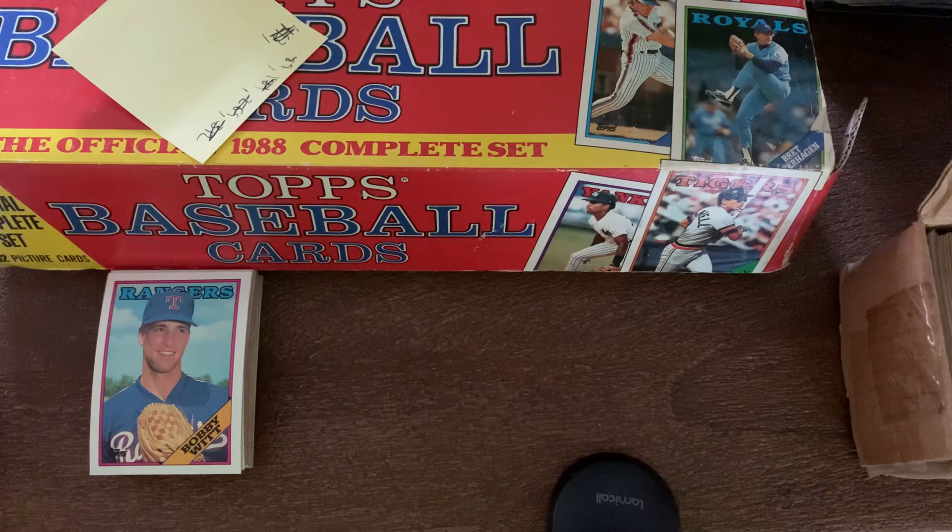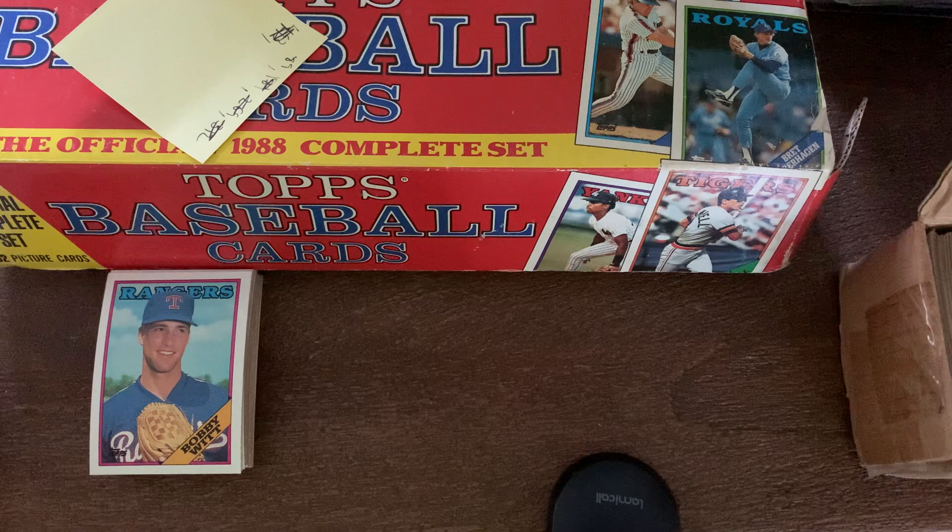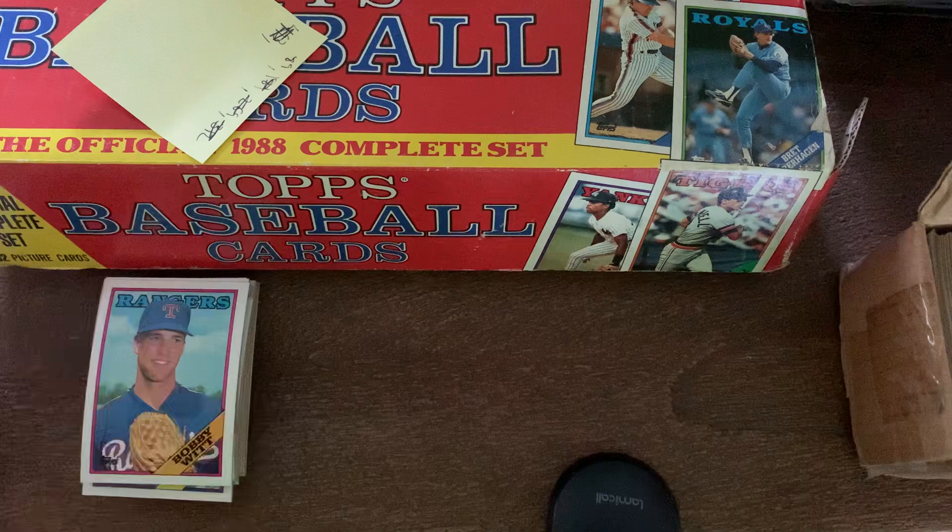I have two 1988 Topps sets and I'm looking for the error cards that are in this set — most notably the Mark McGwire with the little triangle on the Record Breakers card, the Eddie Murray with the box on the front of his Record Breakers card, Al Lighter with the wrong picture on his rookie card, the Bert Byleven card with a crack going down the side, a checklist error card with Steve Carlton and Sean Hillegas switched, and the Keith Comstock card — which I've never gotten — where the Padres team name is in white instead of blue.